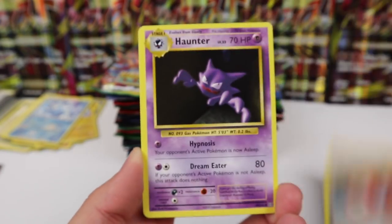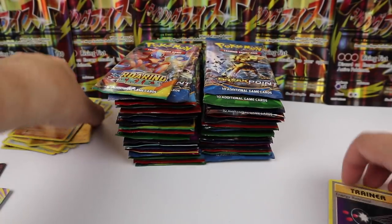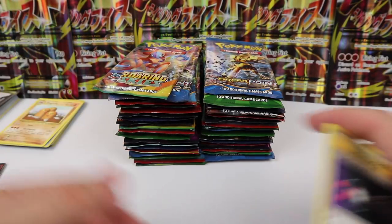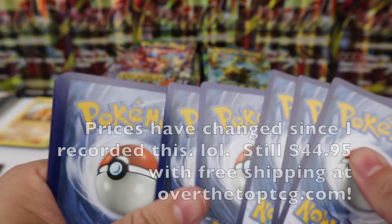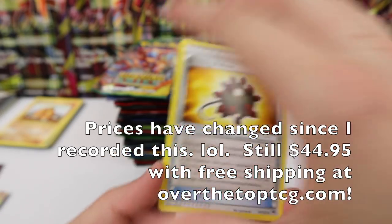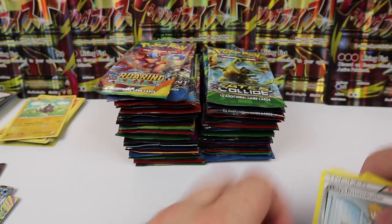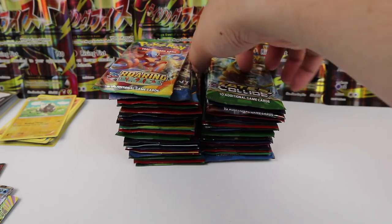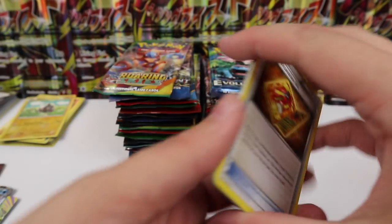Oh look — Nidoking Break! And if you're looking for these boxes, they can be found at OverTheTopTCG.com for $44.95 including free shipping. That is actually the best price I can find on the internet right now. I compare prices with places like Amazon, which usually has the best prices, but Over The Top still has Amazon beat right now — and they are my sponsors.